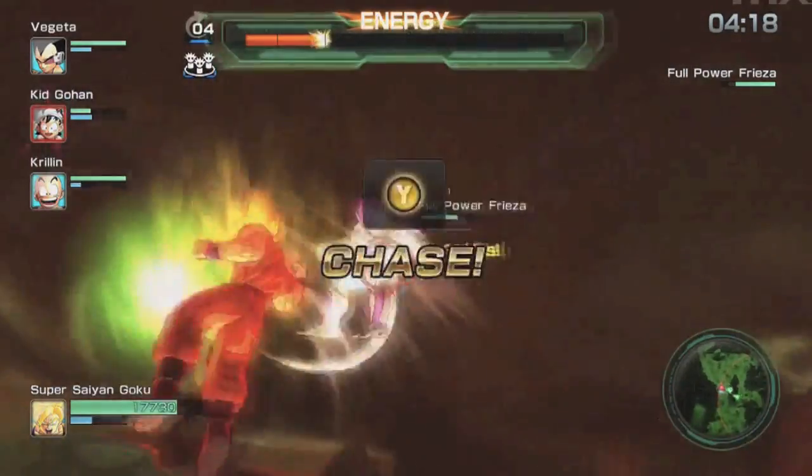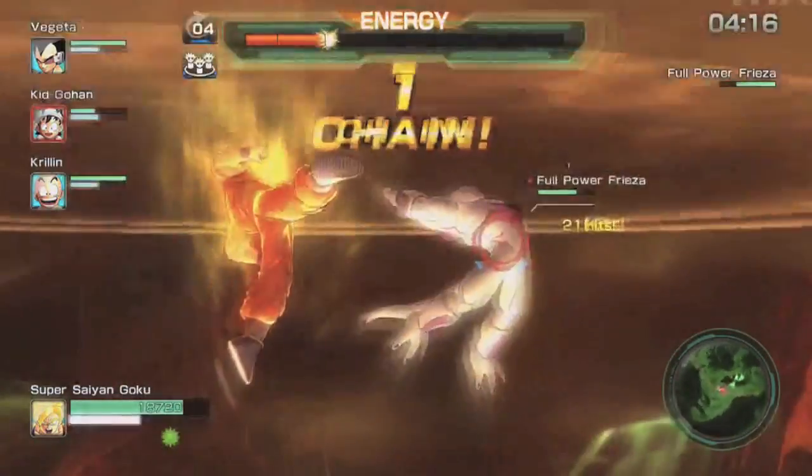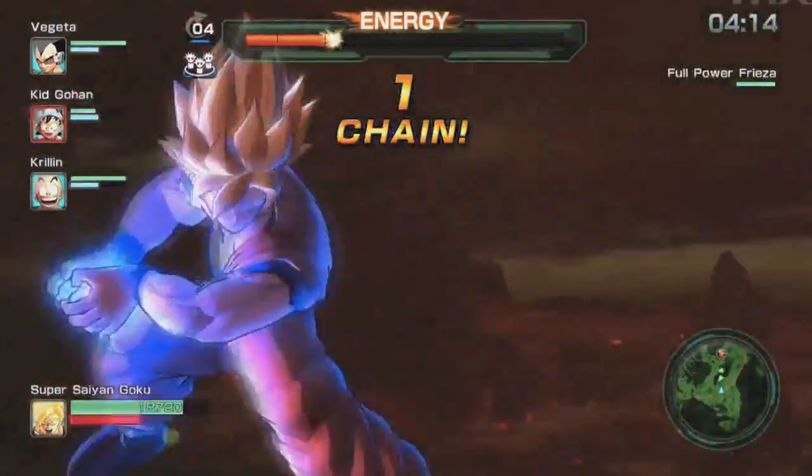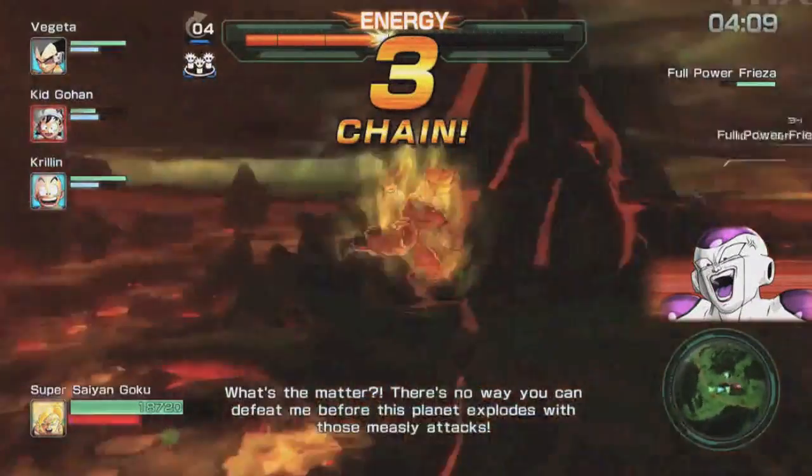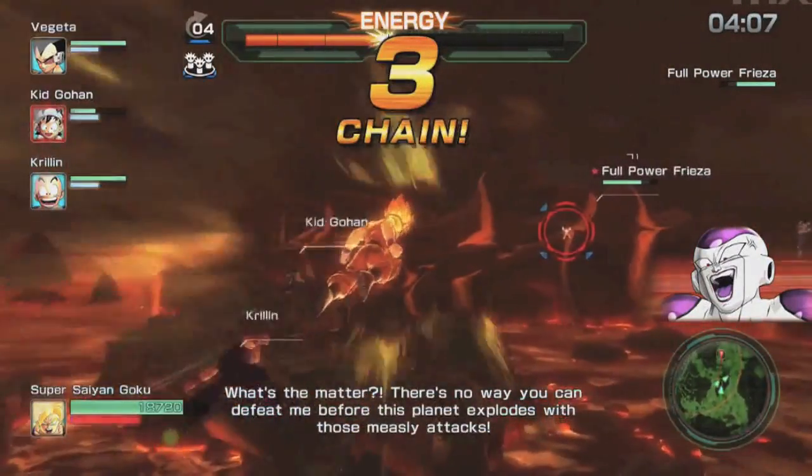With each mission you get a select number of revives depending on its difficulty. This is displayed before accepting the mission and whilst on the mission in the HUD. If you use them all up you have to start again from the beginning of the mission. You are also able to create teams — dream teams if you will — before you go on a mission.